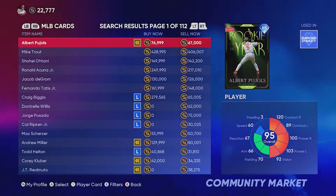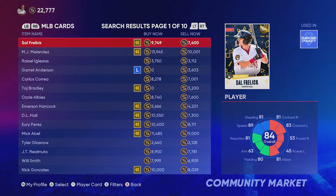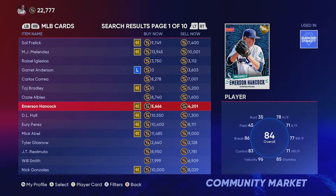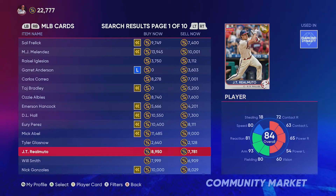First step: scroll through the marketplace and keep an eye out for big gaps. I normally flip golds, not diamonds. We're going to set a filter with a minimum overall of 80 and a max overall of 84 — that'll bring up every gold player in the game. Once you've done that, scroll through all your gold players and get used to the prices. The more you do this, the more you'll know what things go for.